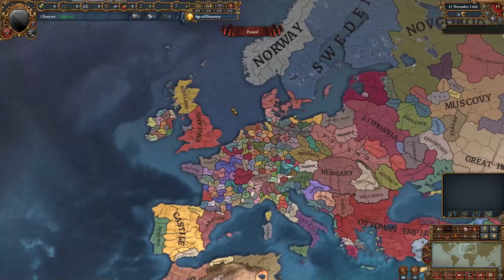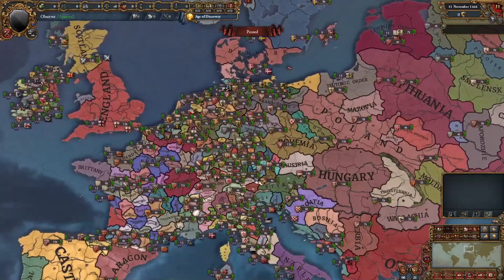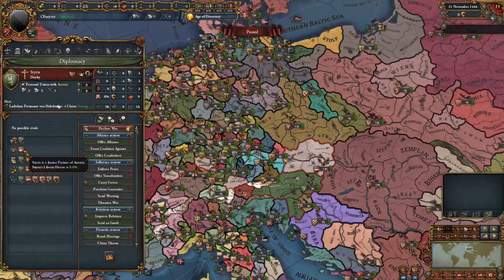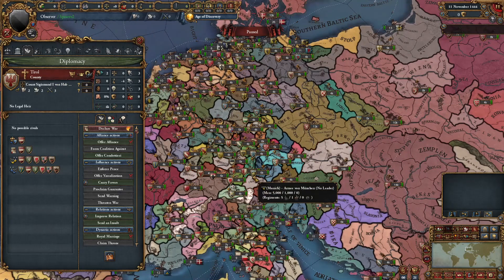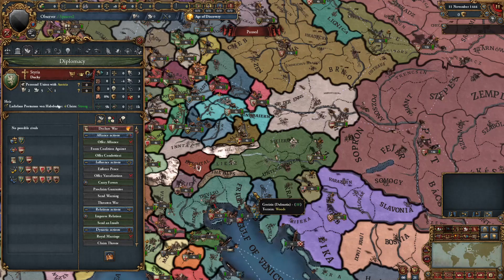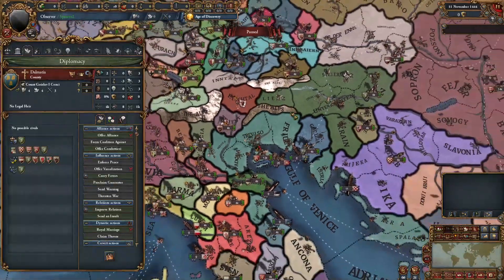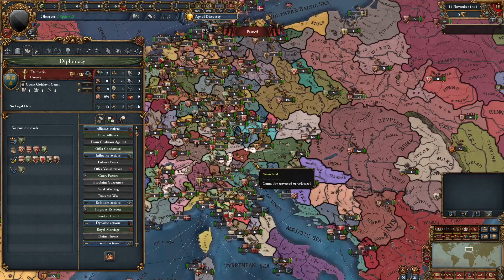Going over to Central Europe, Germany and Austria, the map is pretty much the same with no new tags in Germany. However, in Austria, we have Styria who starts out as a junior partner of Austria, and Tyrol who is a vassal. Austria is a lot less powerful in this mod. There's also Dalmatia, which exists as a vassal of Styria — so the personal union of Austria has a vassal of Styria which in turn has Dalmatia as a vassal. That's really cool to see.